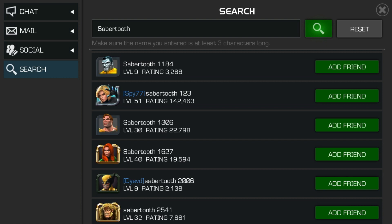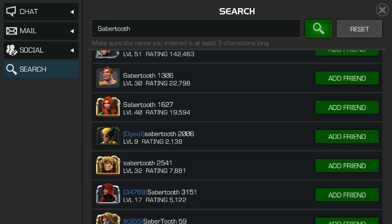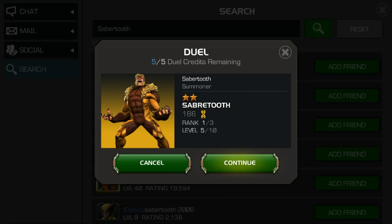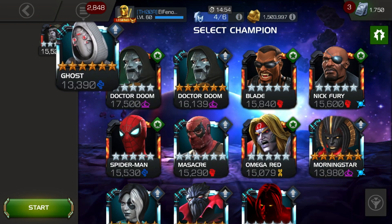If you watch the first profile, it's not the champion — it's an avatar. But yeah, when you click and hit duel, it's this guy. I don't know how it's possible, but Kabam has some issues here and there. Anyway, let's stick to the plan — let's play with Ghost this time.